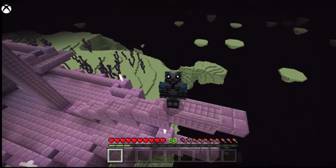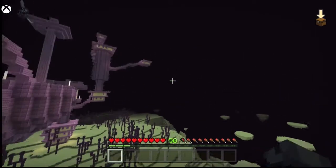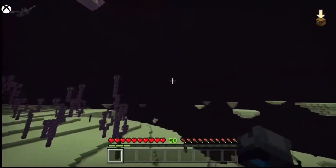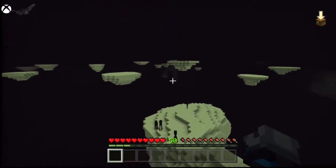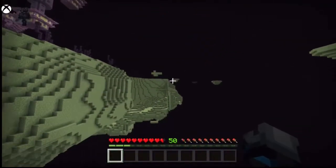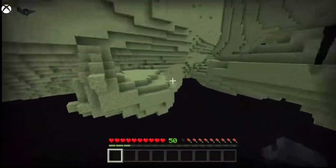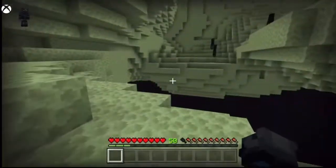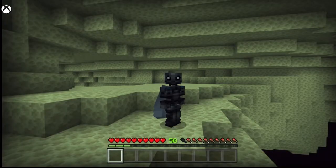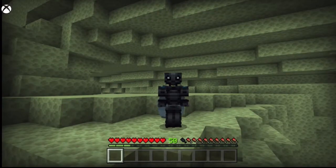Yes, you need to get those elytras, because it makes traveling easy — you can just fly around wherever you want, constantly. And definitely not dive into stupid deaths 90% of the time. But apart from that, it is probably one of the most helpful things in the game to get, next to diamonds, because you can fly around all the time. Why wouldn't you want to fly around like you're in Creative, but in Survival, and not have to cheat?